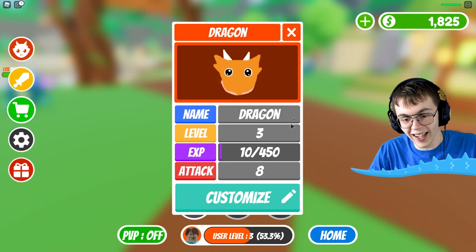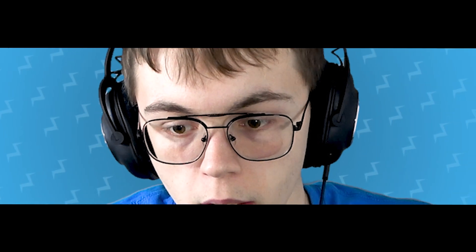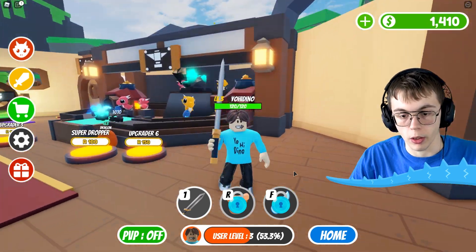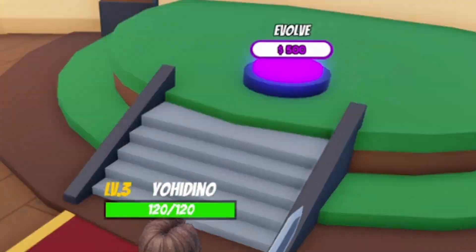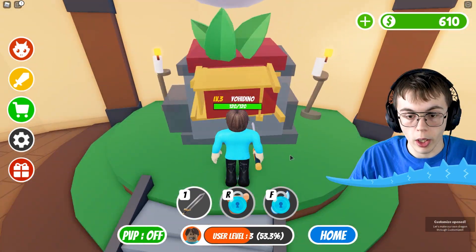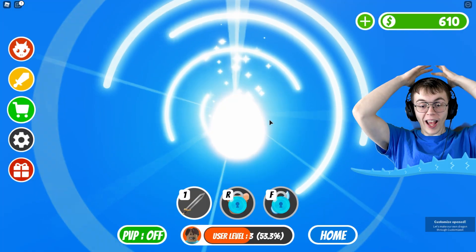It does some good attacks, but it's still in its egg. How do I get you to be outside your egg? I'm going to go back to my house and continue upgrading my little dropper here. Now we got my dropper working at its full potential and I can get an altar base. Can I evolve my dragon here? I go ahead and click evolve — my dragon is finally evolving from an egg.